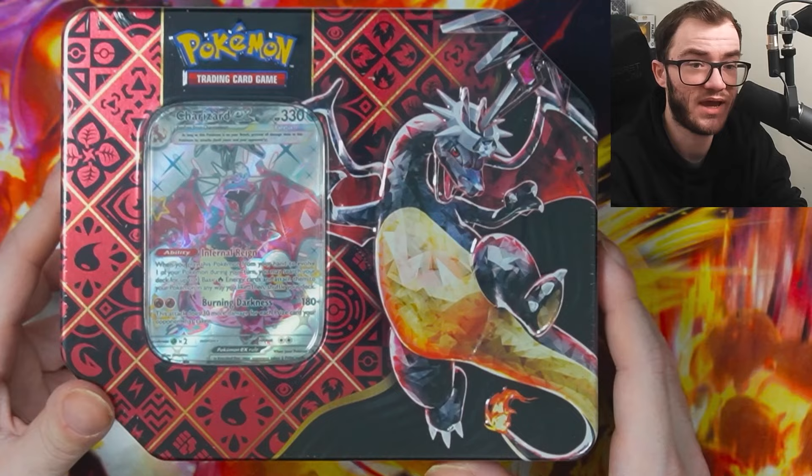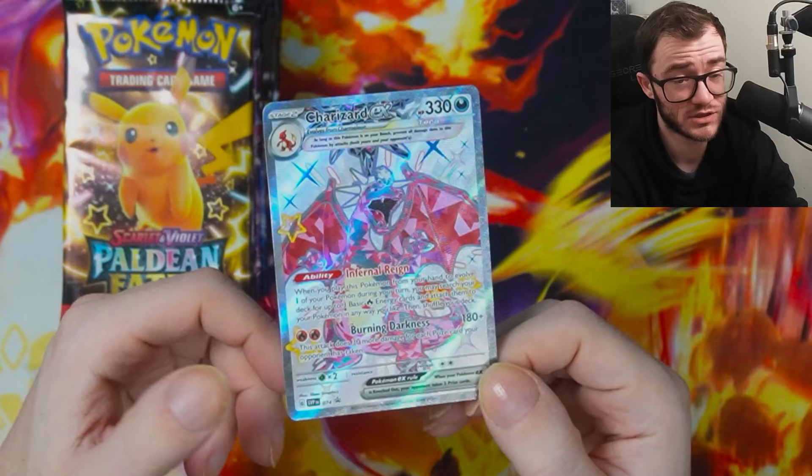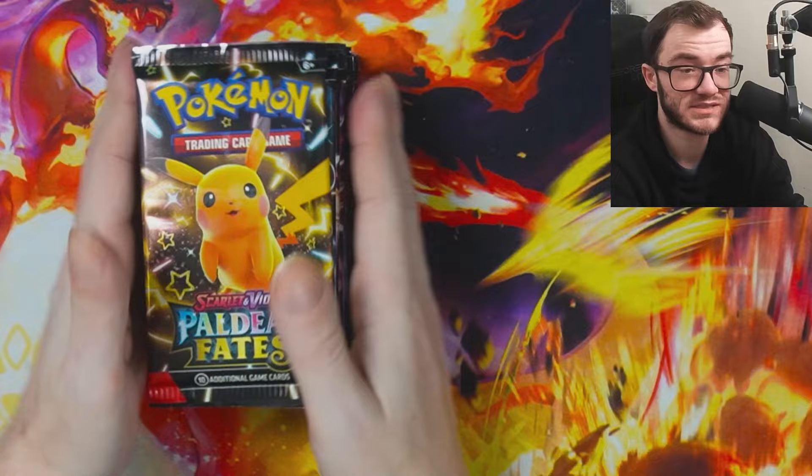Here is the Charizard promo — it's pretty nice, this is the best one. The other two aren't really worth anything. Even in the Japanese Shiny Treasure, this is actually quite a hard card to pull, but it is a promo so it's worth a lot less. I actually prefer this over the Charizard GX we got from Hidden Fates tins. Very, very nice shiny — I do rate it.